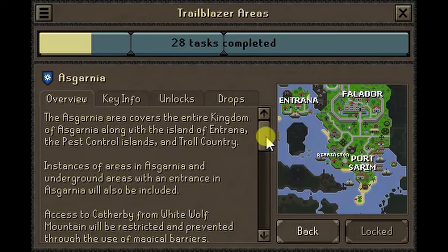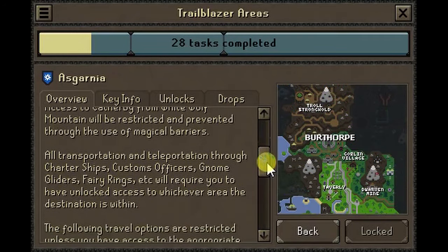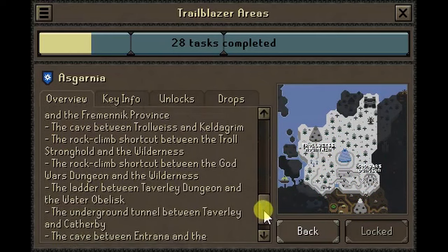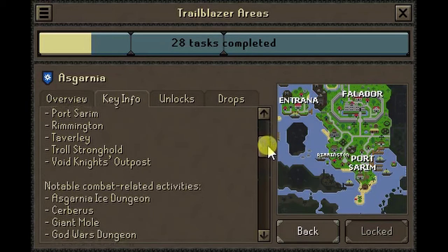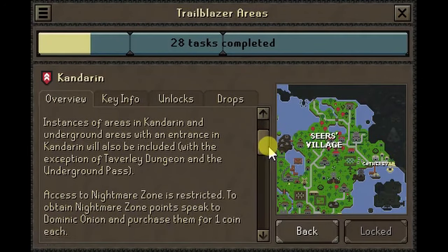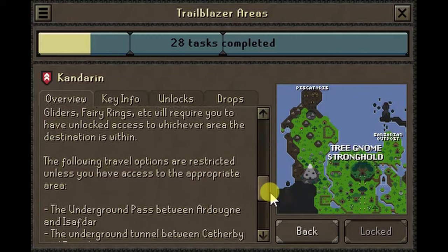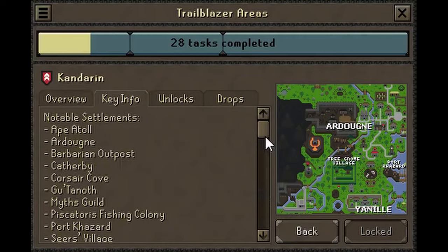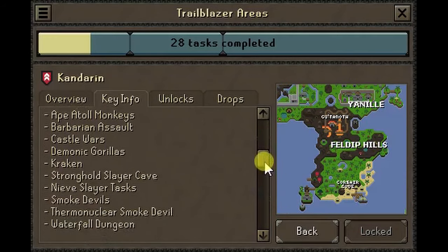Asgarnia is comprised of the remains of the free-to-play world and the opening members area, along with the island of Entrana, the Pest Control island, and Troll Country. Those looking to make their way into Catherby will be met with magical barriers preventing access to the fishing town. Kandarin: the land of the gnomes, moonclan, and ogres offers players a selection of familiar content from Seers' Village to Ape Atoll. The Nightmare Zone is restricted, and players can instead obtain Nightmare Zone points by purchasing them for one coin apiece from Dominic Onion.